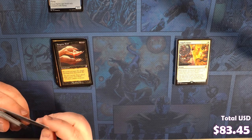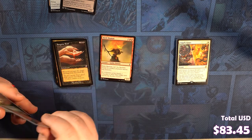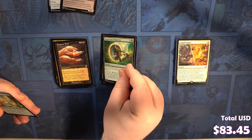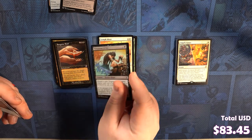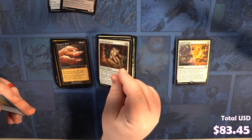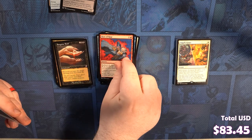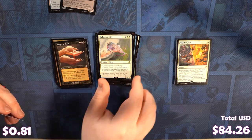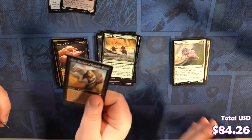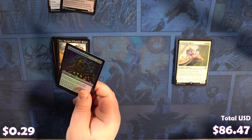We've got a Knit, a Skirk Shaman, a Saccomar Myrrh, a Search for Tomorrow — which is the arc is awesome — Edge of Autumn, Limp Sliver, Trespasser il-Vec, Yvette, Fallard Mycoderm, Dreamscape Artist, Jhoira's Timebug, Haze of Rage, Minion's Myrrh, Tromp the Domains, Pulmonic Sliver as our rare. And we've got Gary with a Skittering Monstrosity.